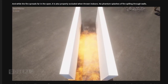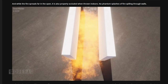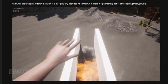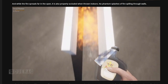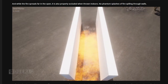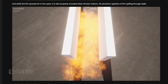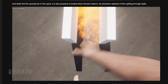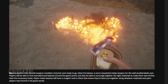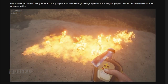While the fire spreads far in the open, it is also properly occluded when thrown indoors — no phantom splashes of fire spilling through walls. So if you threw this in an alleyway it would only stay in the alleyway. If it were two wooden walls, though, I feel like the wood should catch on fire. I don't know how far they want to go in depth with breaking stuff.